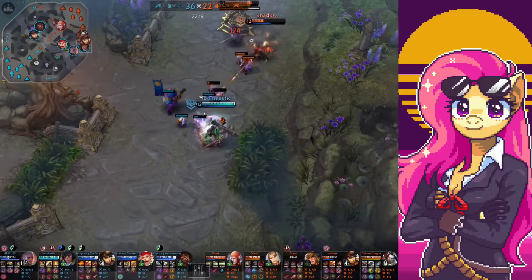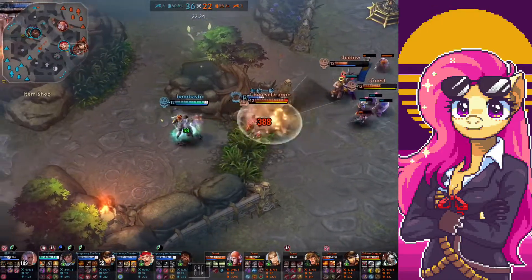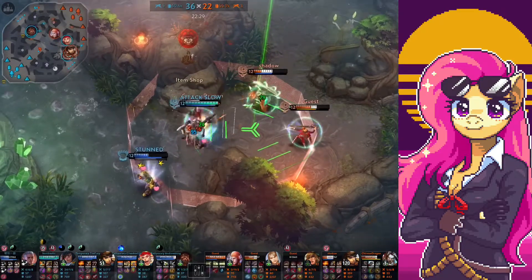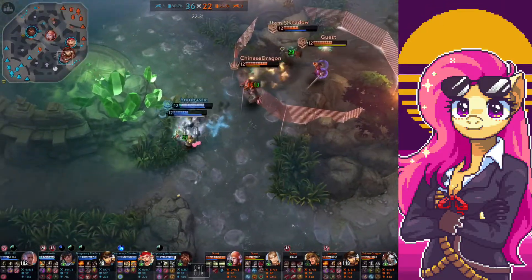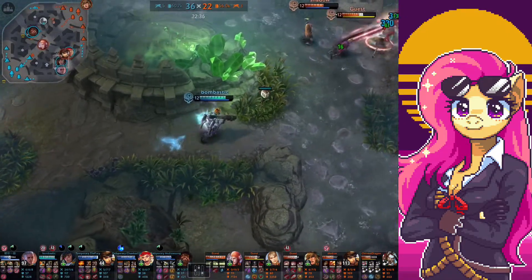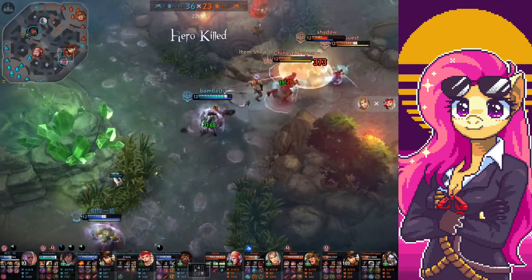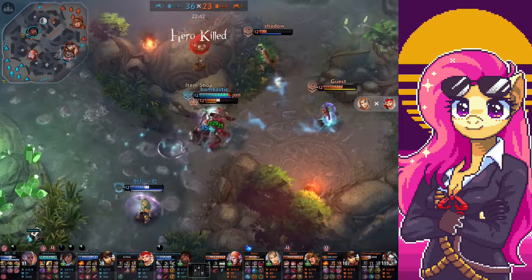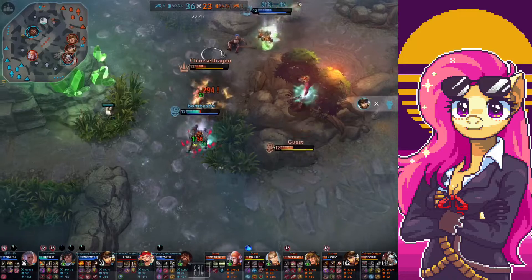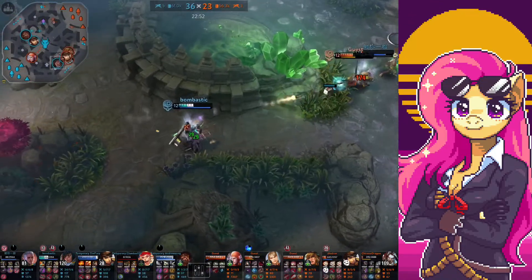I'm picking up on them, getting some stacks — it's working. I see the Arden so I don't want to mess with him. He missed. He's launching everything at me and I'm just going to use my B. Arden is the one that can take a lot of damage. Arden and Blackfeather are just very annoying.